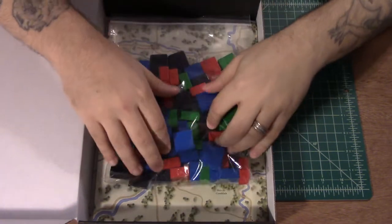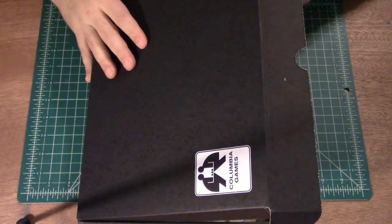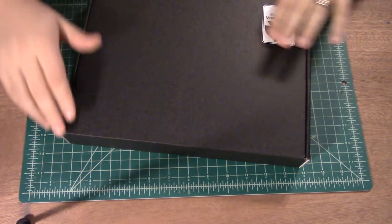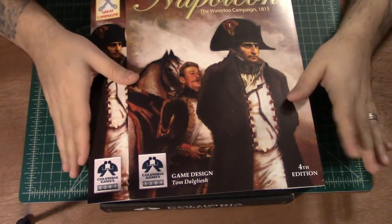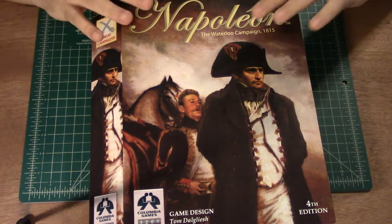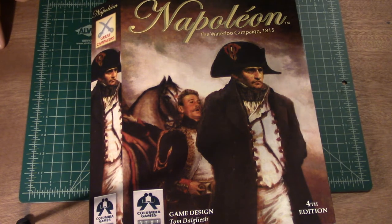And then finally the blocks — yes, in all their blocky goodness. Once you close it up — I was never very good at closing these things up. Kind of like when you buy stuff from Walmart and take it out of the box — it never goes back in quite the same way. But here is your slipcover for Napoleon Fourth Edition. Thank you very much for tuning in. If you have any questions or comments, go ahead and leave them below, and I will come back later and show you a gameplay overview of how everything works together. Have a great night!